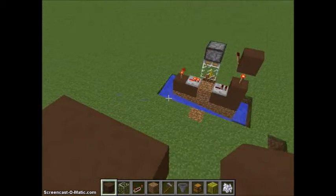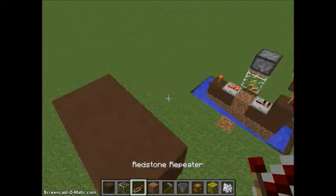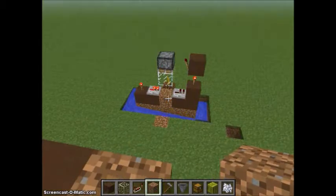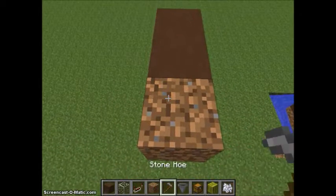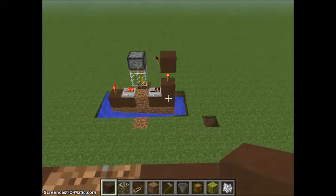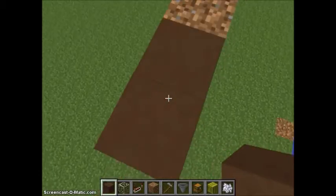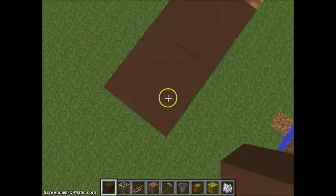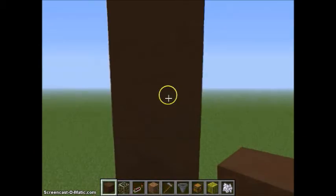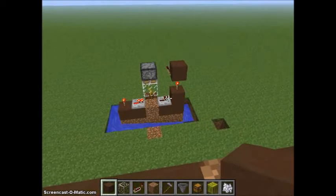You put, in a row, two brown stained clay blocks. Then you'll have a dirt block — the dirt block is there just because I like it there, because I think it looks a little more farmish. Then you have another stained clay, then another stained clay. Then what you're gonna want to do is go up, come down here, and break that block.